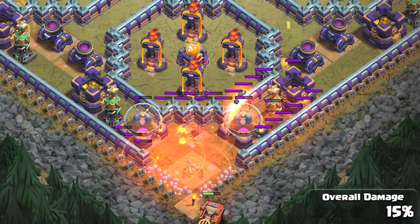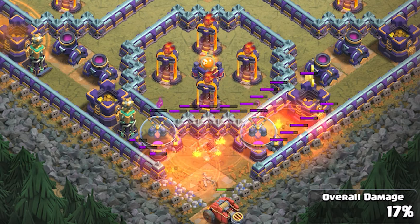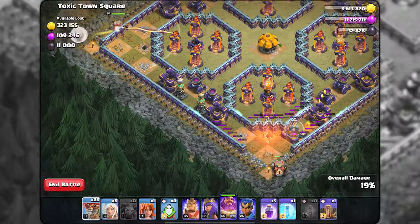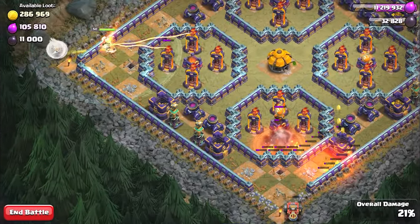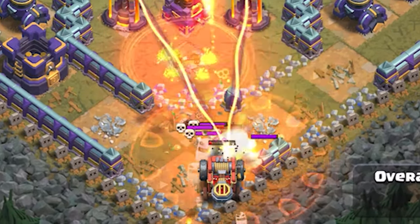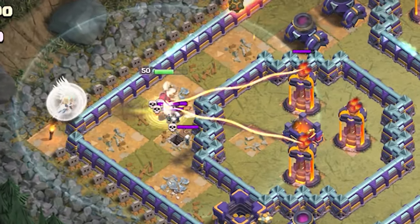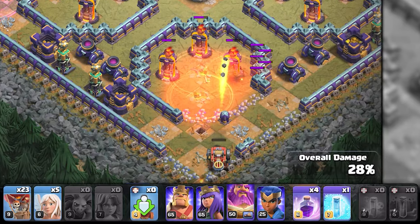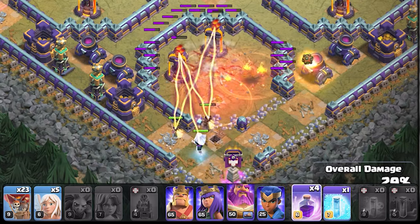Ideally, do the same for the flame flinger — once it destroys a tesla, deploy 2 balloons to trigger the poison spell. However, a faulty spring trap under the phantom bottle threw it all over my flame flinger. Remember to use the valkyrie once the flame flinger triggers the skeleton traps. Always keep one eye on the old man as he may need heal spells. When the flame flinger is about to explode, use the earthquake spell to deal additional damage to the inferno towers.